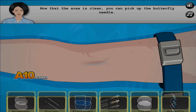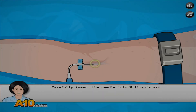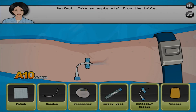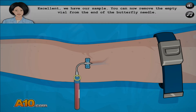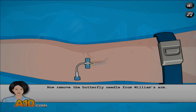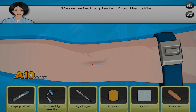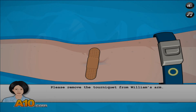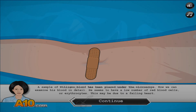Thanks, doctor, you're guiding me through this. Now that the area is clean you can pick up the butterfly needle. Insert that needle — because you don't want to insert it without cleaning it first. Now take a vial from the table and connect it there. Wow, that filled up fast! Now remove the butterfly needle from William's arm. Please select the plaster from the table. Now remove the tourniquet from William's arm. Very good! We can now check his blood.